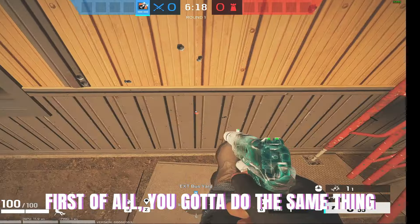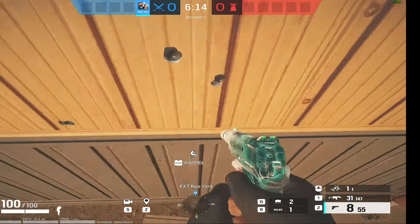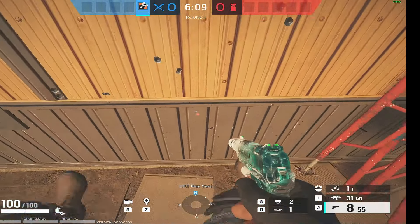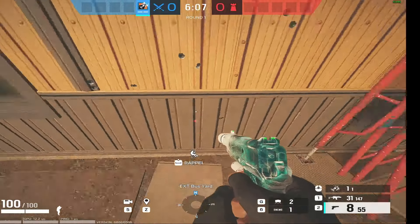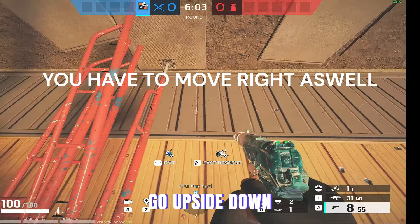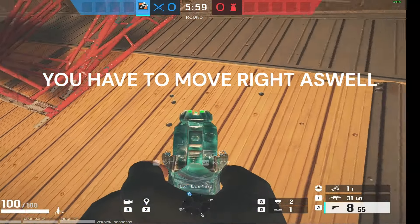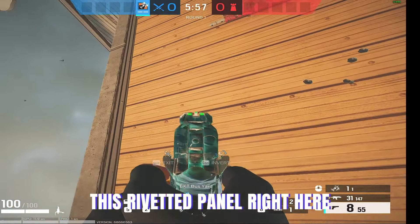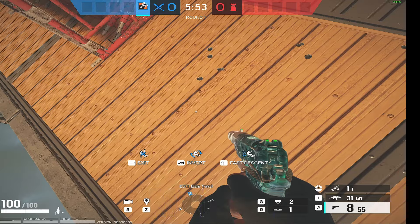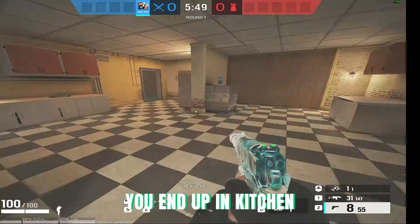First of all you have to do the same thing. Go upside down, go all the way up, go to this riveted panel right here. You need to look at this center line when you exit. You end up in kitchen.